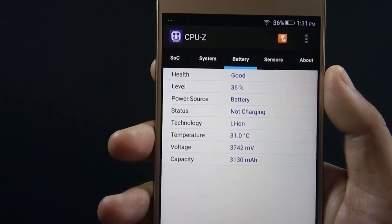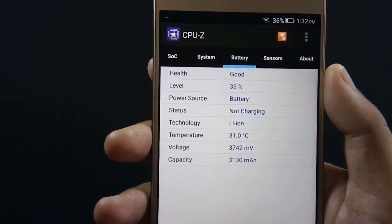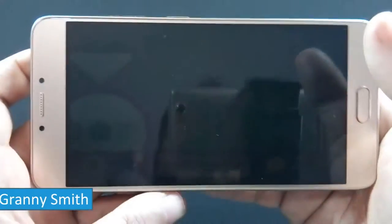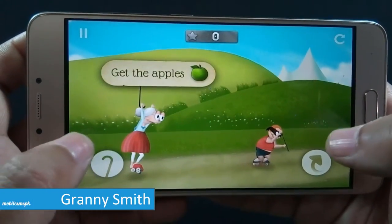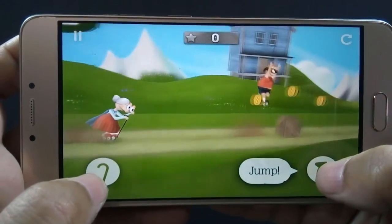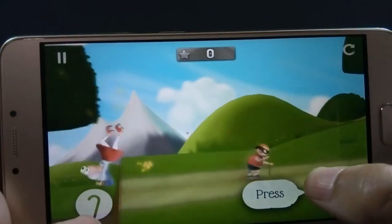Let me show you the initial battery percentage. Battery is 36% at the moment and the time is 1:32. Let's start with Granny Smith. I will start with lighter games first and move to graphic intensive games later on.